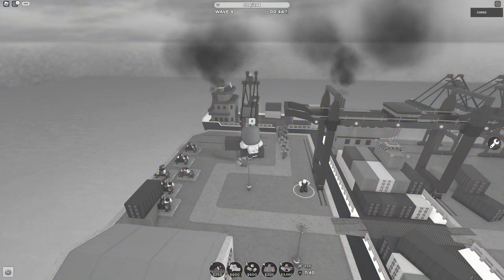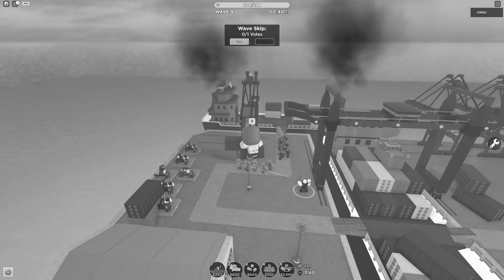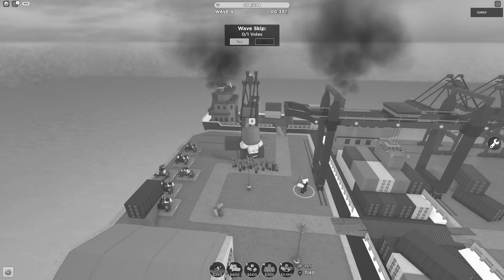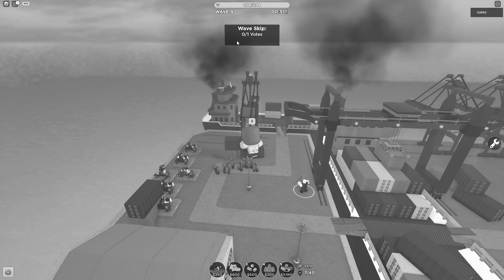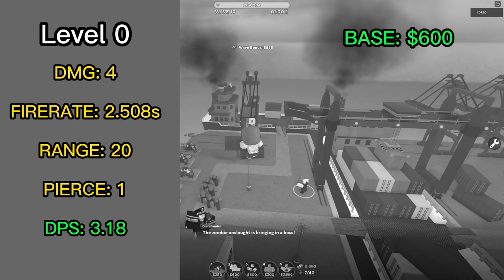The wiki says that the Archer has 0 pierce from level 1 to 2. However, when I was testing this in the game, it really didn't seem like it — it hits 2 enemies. I'm not sure if that's a glitch or a bug, but because of that, I'm going to calculate the DPS assuming it's hitting 2 enemies at once. So its DPS is actually double of what I said, giving the base Archer a total DPS of 3.18.